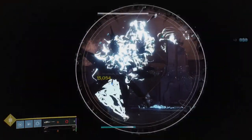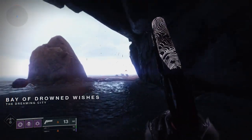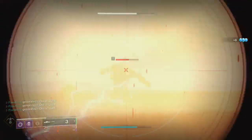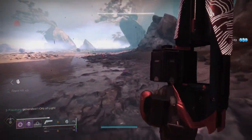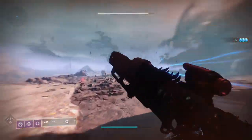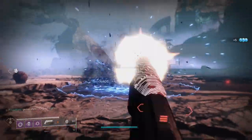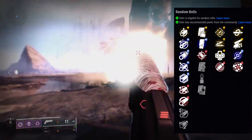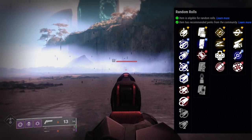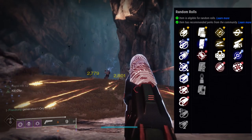The next one is Ancient Gospel. Ancient Gospel is from the Garden of Salvation raid. I say it's easier to farm because you do have a higher chance of getting it, but you can only do it three times a week per character. Your chances of getting a good one are pretty high since most rolls are pretty good. The first row of perks is Rapid Hit, Slideshot, Outlaw, and Eye of the Storm. The second row is Kill Clip, Swashbuckler, Dragonfly, and Rangefinder. For PvP I would probably go Rapid Hit with Swashbuckler or Kill Clip. For PvE it's literally the same — Rapid Hit with Dragonfly if you want, but I find more value with Swashbuckler.